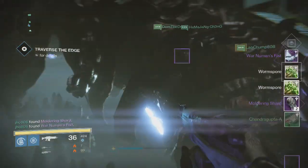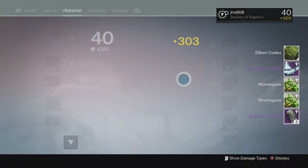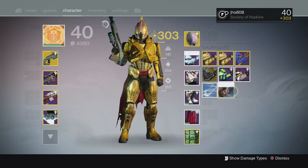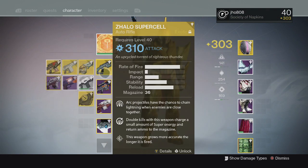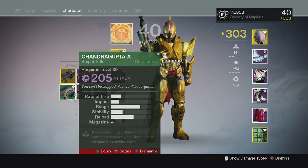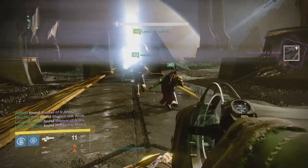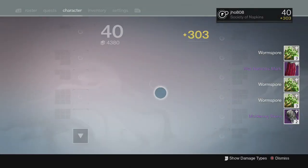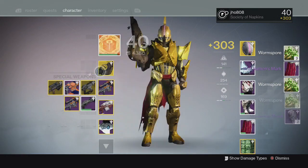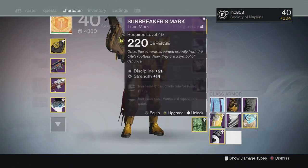At the Golgoroth checkpoint, we got some more armor — the War Newman's Fists at 302. Not bad, at least I got another piece of gear that improved my light a little bit. At the Deathsinger checkpoint on my Titan, we got lucky and picked up the War Newman's Mark class item. I had a 301 and got a 306, so I improved my light — and class item, Ghost Shell, and boots are three things you really need to get lucky on from the raid.